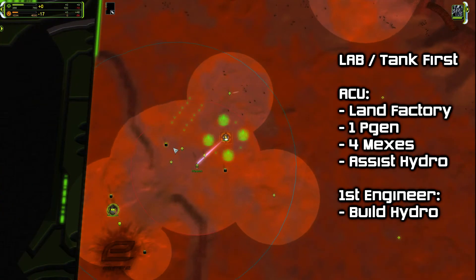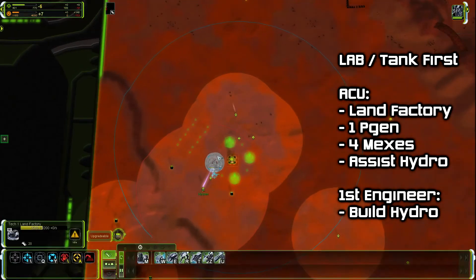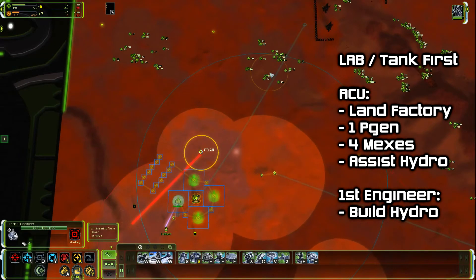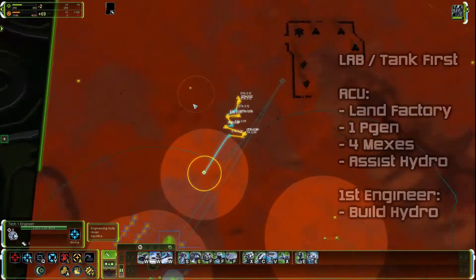If you want to go lab first or tank first for some reason, it may make sense to let your ACU build the mechs that would otherwise be built by the engineer. This way, the engineer that gets built later will have time to start the hydro before the ACU has any idle time.